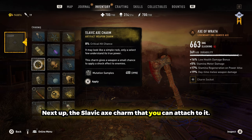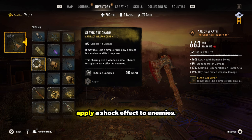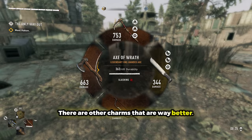Next up, the Slavic Axe Charm that you can attach to it. It has an 8% critical chance and it says this charm gives a weapon a small chance to apply a shock effect to enemies, which is pretty cool. In terms of whether I would use this charm — not really, there are other charms that are way better.